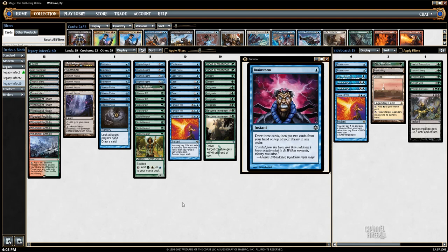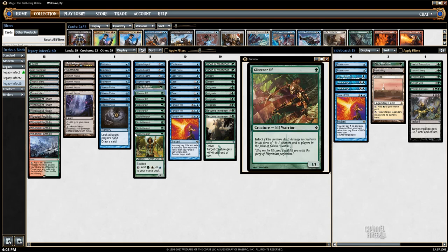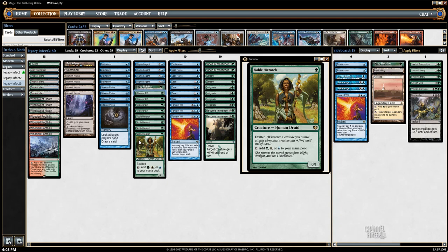The next category is going to be our creature base. We have four Blighted Agents and four Glistener Elves, which are the best Infect creatures legal in the game of Magic the Gathering, so we play all of them. Then we also have Noble Hierarchs, which is a great mana fixer, great mana accelerator, but also really powerful with Infect creatures. That plus one, plus one bonus is basically double what it would normally be on any other creature, since instead of dealing 20 damage your opponent is locked in at 10 life. So plus one, plus one is actually plus two, plus two — and when your creatures are getting plus two, plus two for Exalted, it's pretty insane.